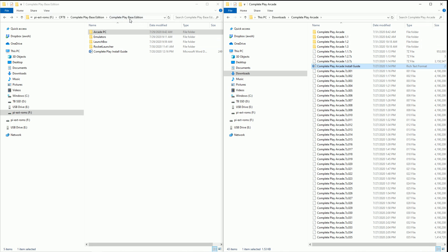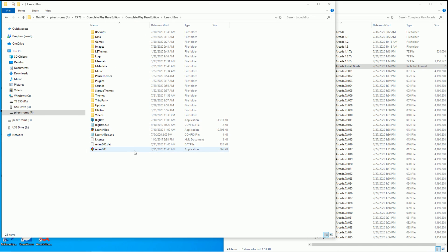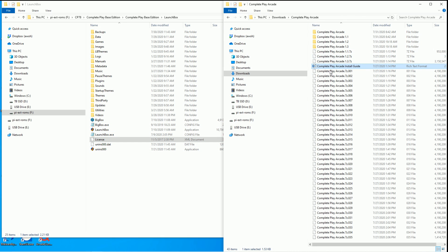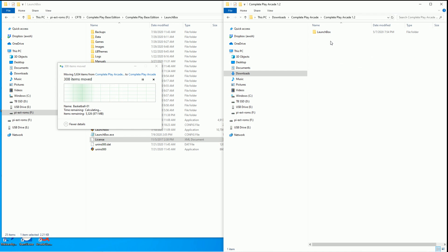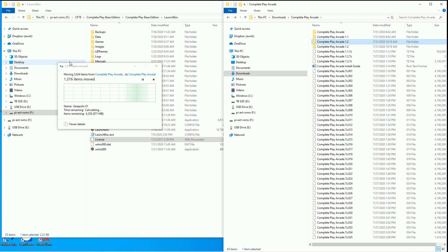Here I have my complete play base edition, which is like over 200 gigabytes. It has the Rocket Launcher and LaunchBox installed on it - everything you want. Do note, you want to buy a license if you want to be able to use BigBox for this particular build. So what I'm going to do is just transfer these over - cut and paste. I'm going to manually do that for all these updates, starting with 1.1, 1.2, 1.3. I'm going to update this arcade.